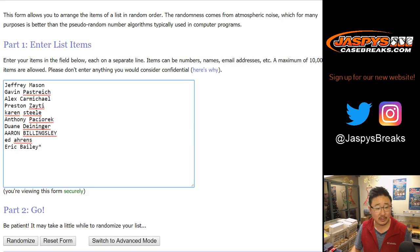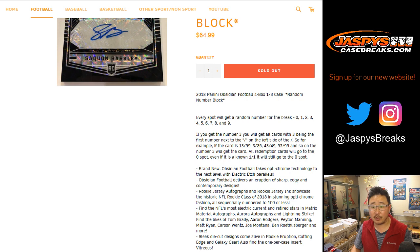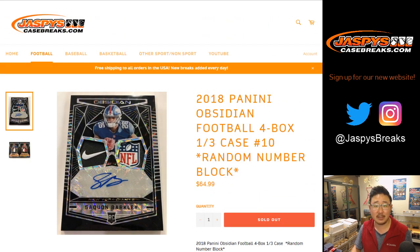I'm sure everybody here knows how this break works. If not, it's in the item. If you're new to the site, basically you get a block of numbers. If you get the number three, you'll get 13, 3, 43, 53, 63, 73, 83, 93 out of whatever, et cetera.